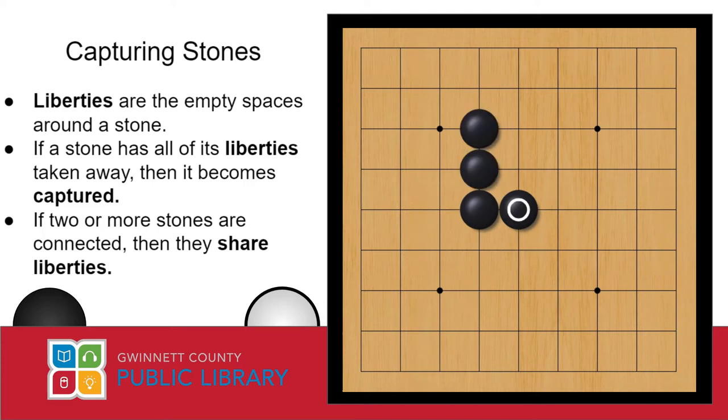If I make an L-shaped group like this, we can see that it has nine liberties — basically just nine spaces around it. Since liberties are only the empty spaces around a stone, if that space becomes occupied, then the liberty is taken away.